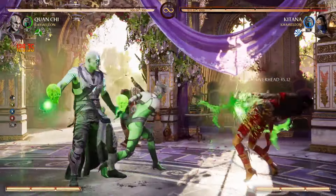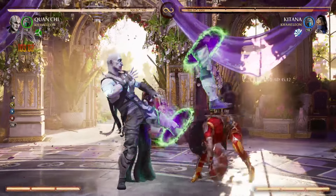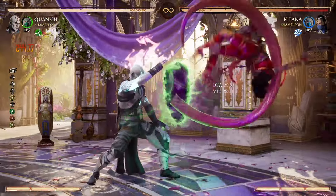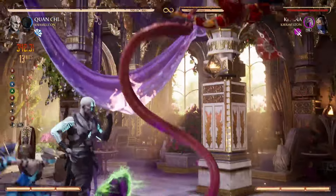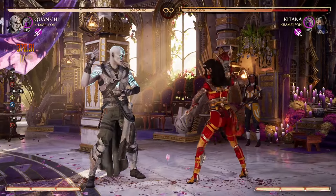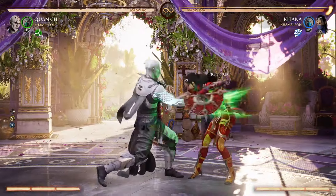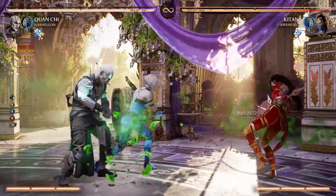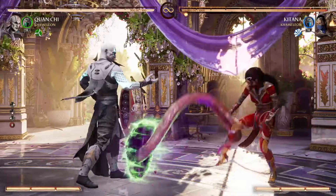Pretty much this is all like guaranteed damage. You can hold it down if you want to, but you don't really have to. This is really free, easy, meterless damage. It's also a very easy combo — pretty much your standardized stuff. You can always just control it whenever you want. You just wait till it gets in the air like so, and you can always get that. That's pretty free as you can see.